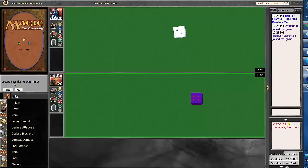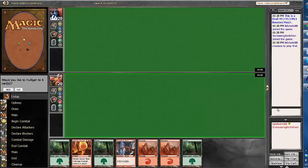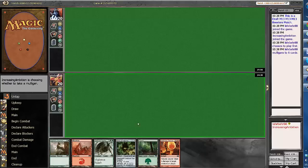We won the die roll and we'd like to play first. This hand is very blah — very slow. It has a removal spell and plays until turn 4. This is alright, but we're on the play. This hand seems really weak though, I think I'm going to mulligan. Seems really terrible actually.